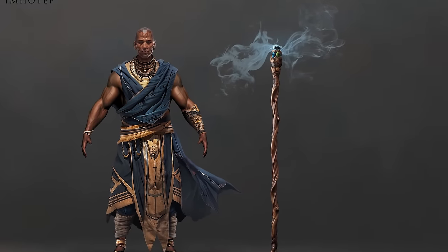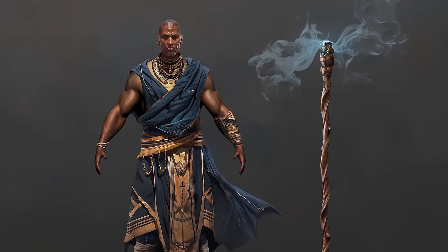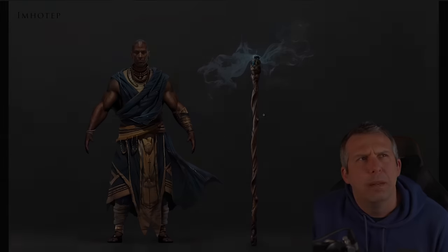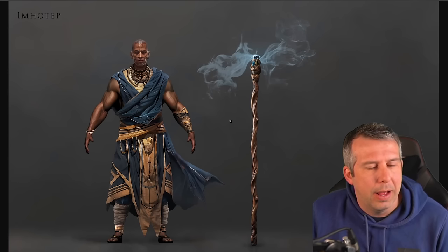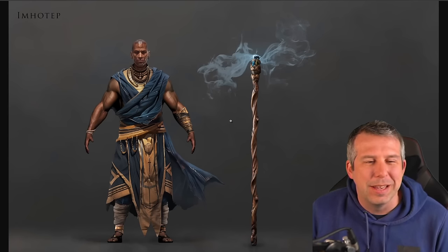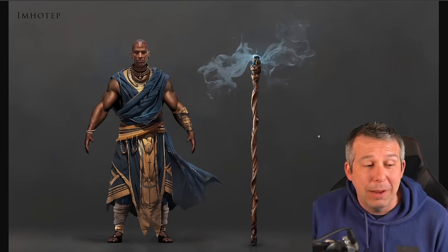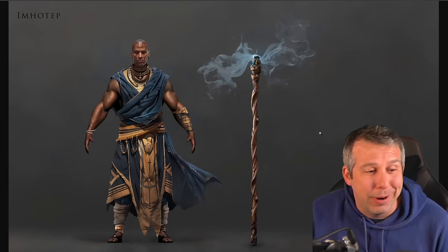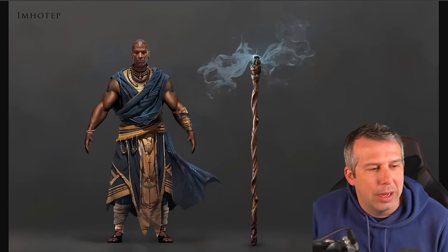We then got Imhotep. Imhotep will be a rare in the game — known for being the architect, almost the Merlin or the scholar of the Aru. It's got that support vibe with incense coming out of his staff. I love this — great visual design, really clean with cool color themes. For me this one's nailed on.